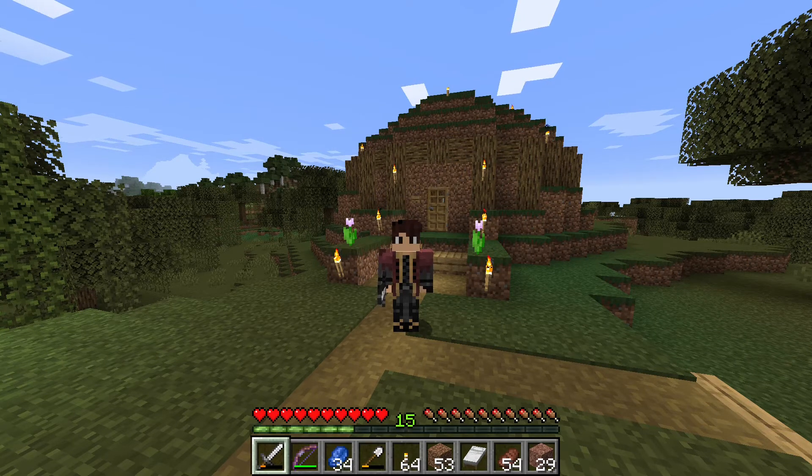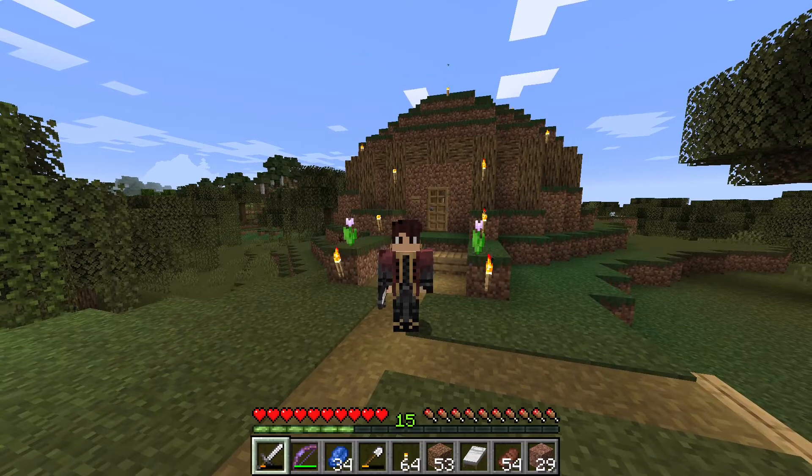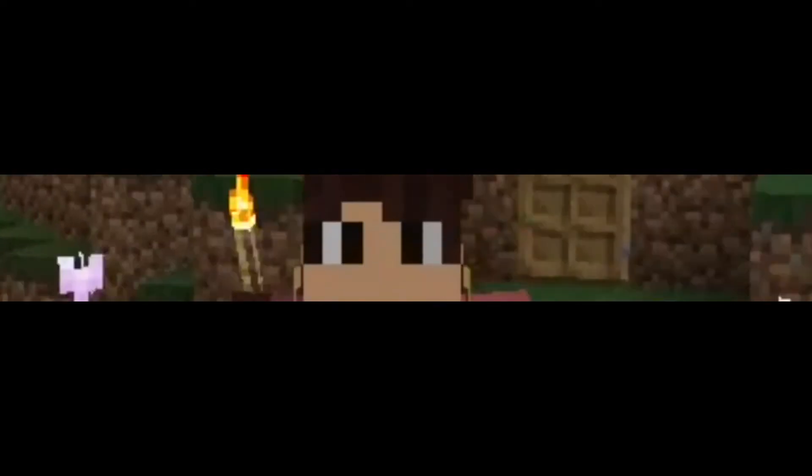I'm going to go do a little looking off camera, probably much more than I want to, but that's fine. And we will find our mob spawner of sorts and make an experience farm out of it. I really don't feel like using a thousand blocks to go build a general mob spawner right now. I just don't want to do that at this point in this game. It would be much easier to just find a dungeon.